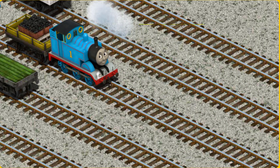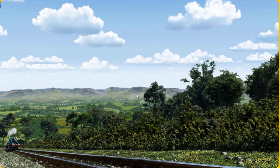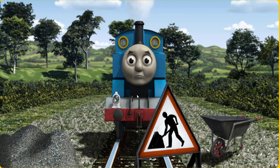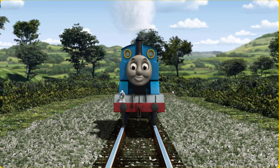There you go! Thomas set out for Farmer McCall's farm. Suddenly, Thomas had to stop. Because of track repairs, he needed to go a different way. Show Thomas the track that goes nearest to the smallest rock.